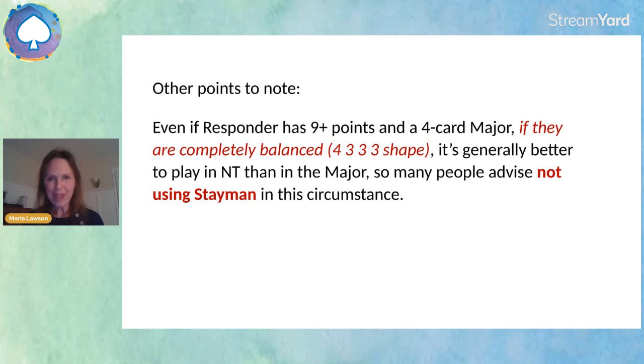Finally, if you as responder have nine or more points and a four card major but are completely balanced — four-three-three-three — it's generally better to play in no trump even if you do have a major suit fit, because you have no ruffing values. So many people don't even bother with Stayman in this instance. To use Stayman you should have at least nine points, at least one four card major, and at least a doubleton. If you're four-three-three-three, don't bother with Stayman.